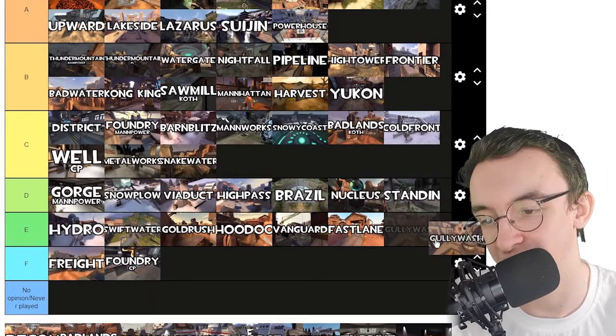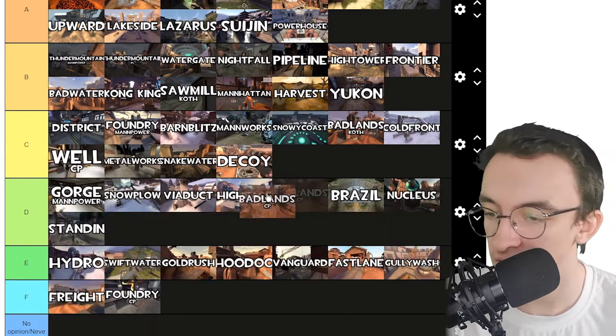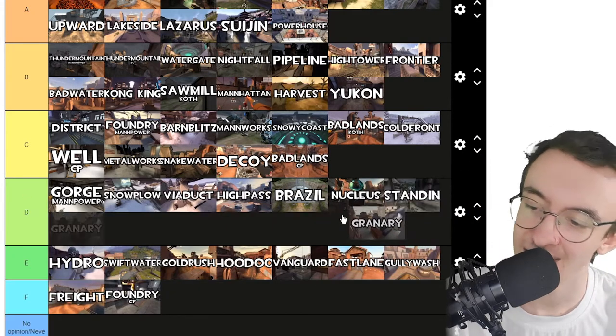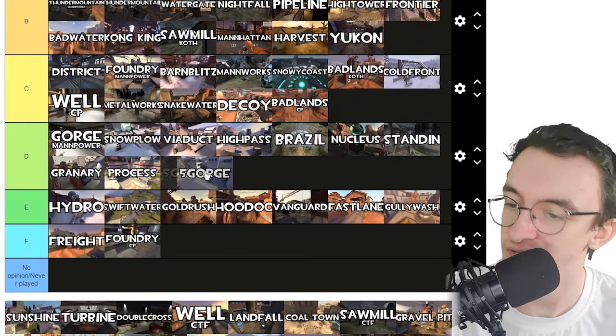Gullywash — nah, I don't really like that one. Decoy — that's an alright MVM map. Badlands CP — it's also alright. Granary — it's okay, could be better. Process — could be better. Five Gorge — could be better.